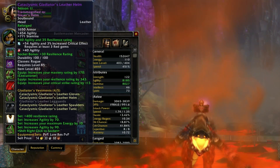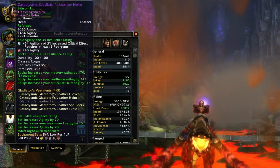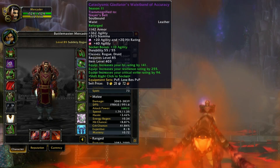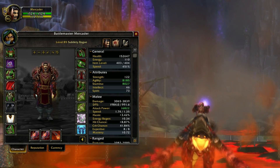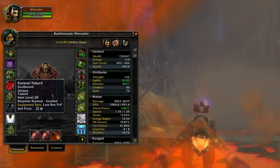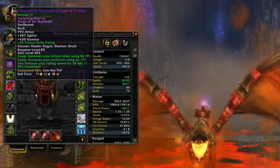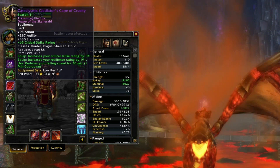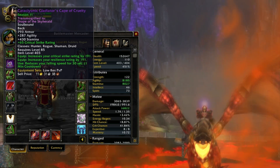It's a meta achievement for all the other achievements. I have transmogged my main gear to the Slayer set. I also have the Slayer's belt from Sunwell and bracers also from Sunwell. I am wearing the Kurenai Tabard from BC rep. I also have the Drape of the Sky Herald — I forget where that's from, I think it's from Ulduar, don't know exactly, look it up on Wowhead.